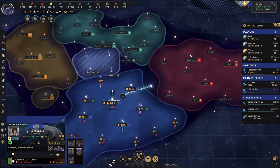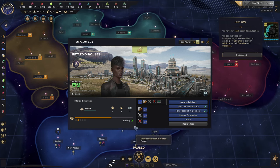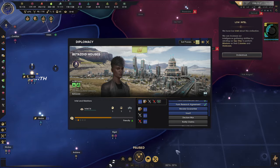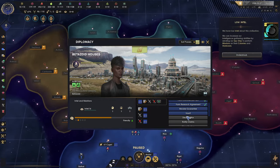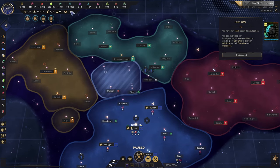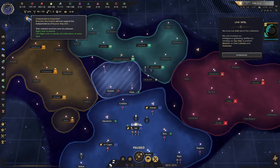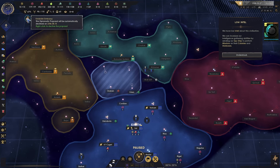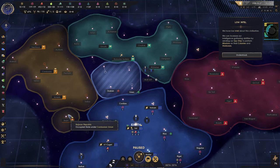Incoming transmission. We're trying not to do cultural or research packs, because that'll take away from our influence. We'll try to do everything else to get them to like us faster. It looks like everyone's siding with the Bajorans — in retrospect, I realized I did not do that, and there will be repercussions. You'll see that in a later episode.